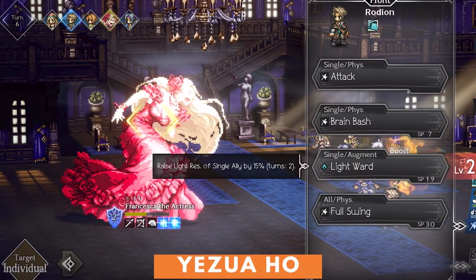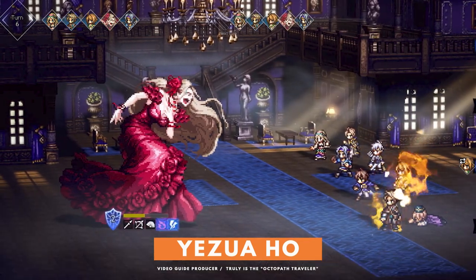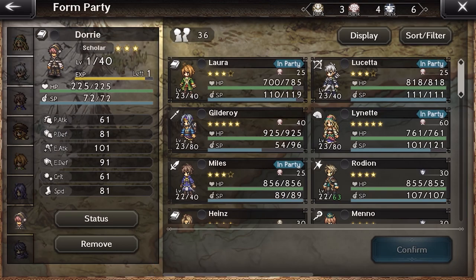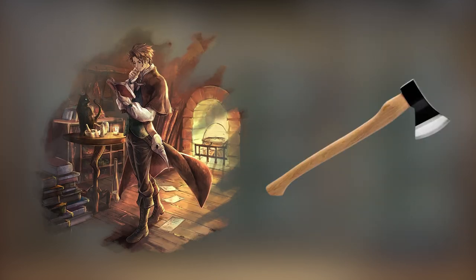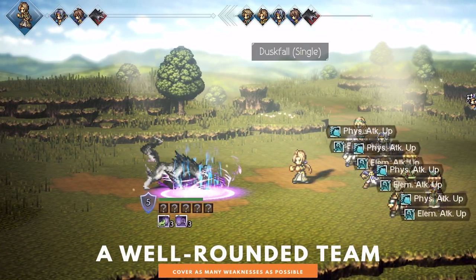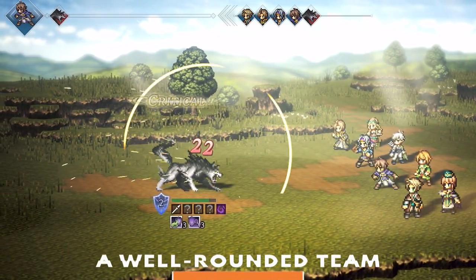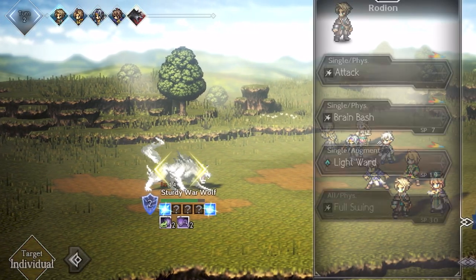If the amount of characters you can have in a party is a bit daunting, there's an easy principle to follow. There are 8 different classes in COTC, each wielding a specific weapon. Merchants are equipped with spears, apothecaries wield axes, dancers have fans, and so on. Enemies are weak to certain weapons and spells, so if you want every battle to be as fast as possible, try to have one of each class in your party to cover all enemy weaknesses.